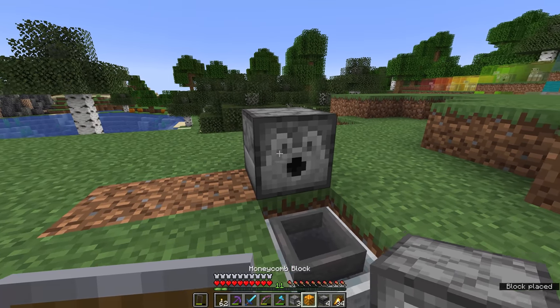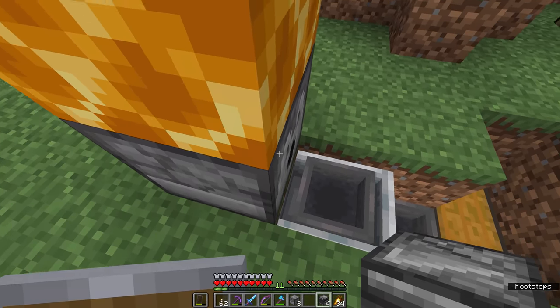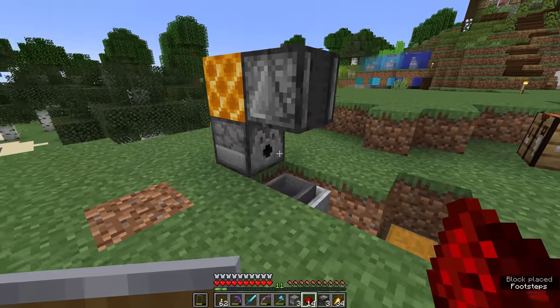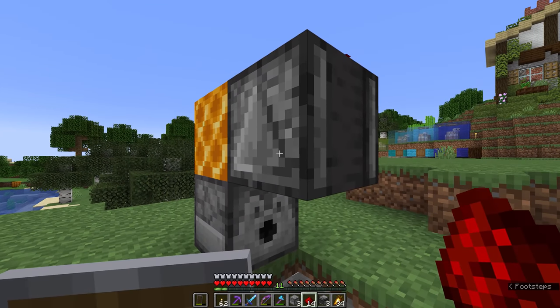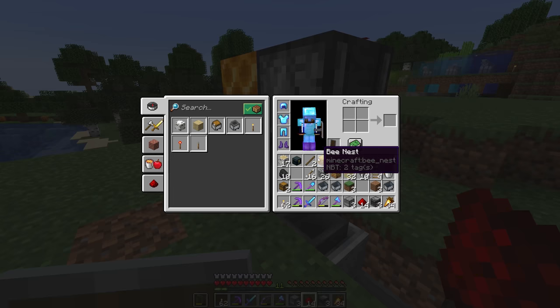We'll need a dispenser right here, a block on top of that, and an observer facing downwards towards where the hive is going to be. On top of the block and the observer, we're going to have two pieces of redstone dust. It's a very simple circuit - the observer detects when the hive or nest increases in honey level. Honey level is a behind-the-scenes value which increases every time a bee leaves a hive after having worked inside. Once they come back with pollen, they increase the honey level when they exit the hive next time.